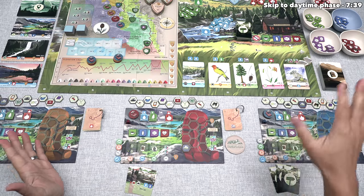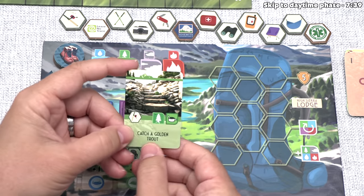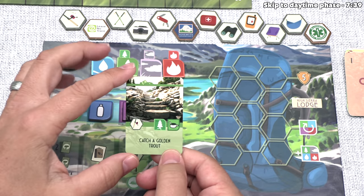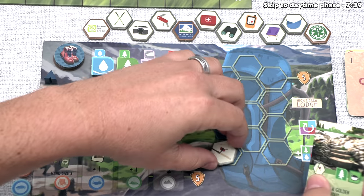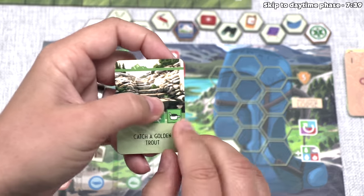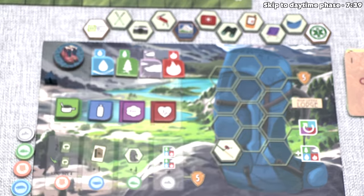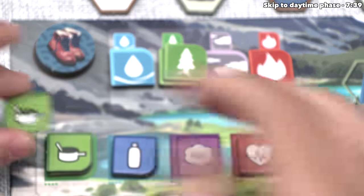Finally, in our three-player game, the blue player gets to draw one and play, and it looks like they're going to start their morning by catching and releasing a golden trout from the river. This is going to get them the fishing pole, which they add into their backpack. It will also give them an earth natural resource, and it will get them a food personal resource.